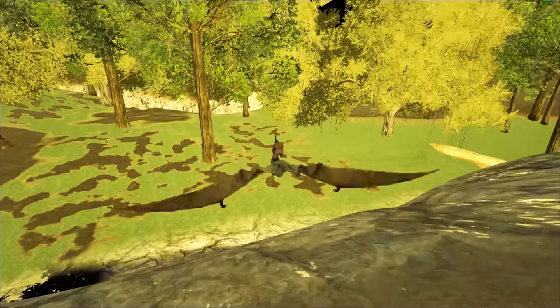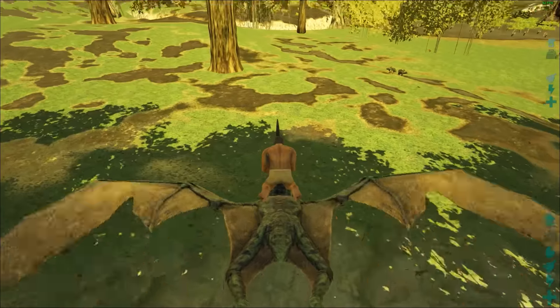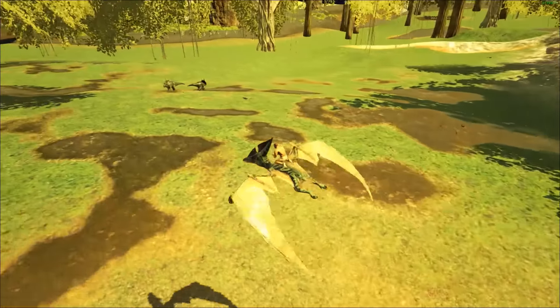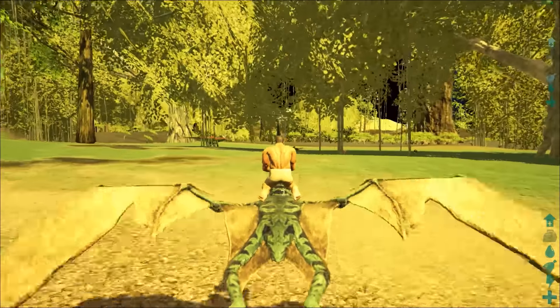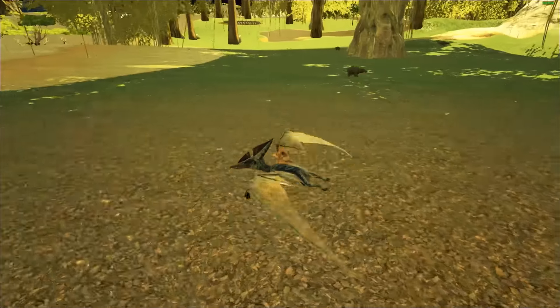I'm used to Anunnaki where the dinosaurs are like weird sizes — all of them, every single one of them, weird sizes. You just turn around and it feels about huge. Raptors look like they should be babies.